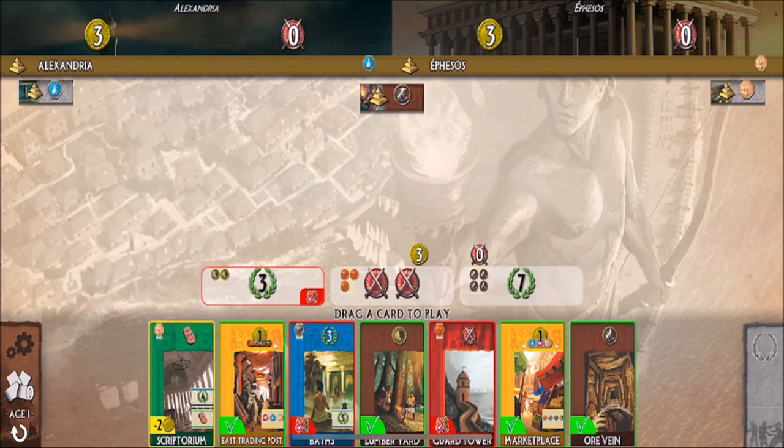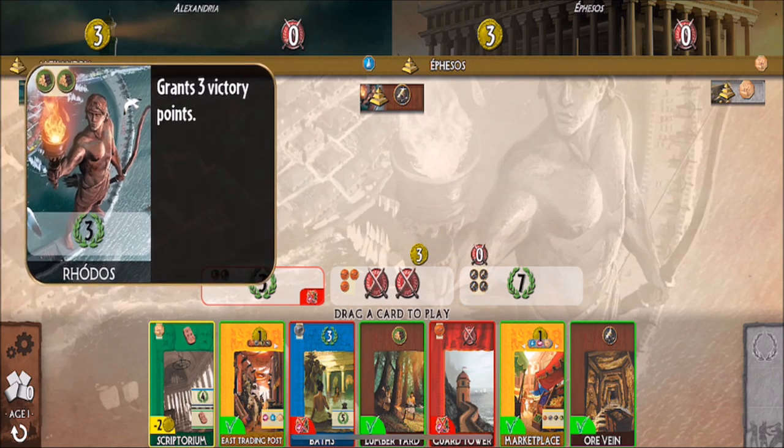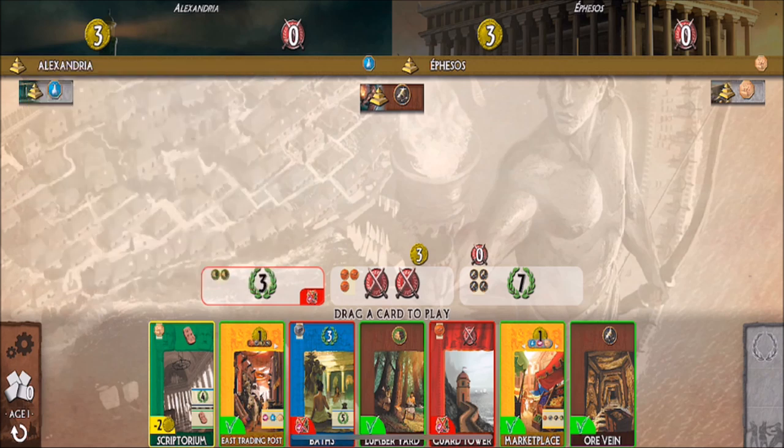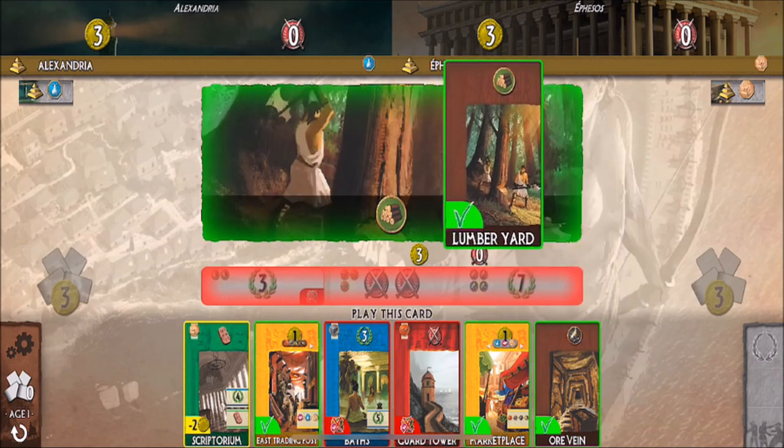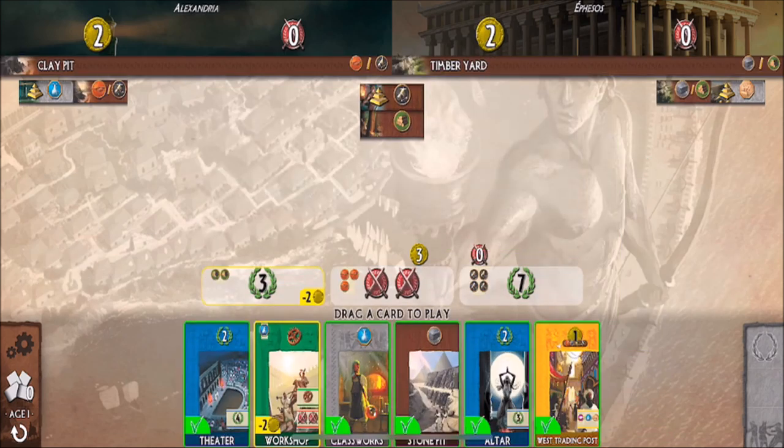For my first wonder stage I need two wood — it grants three victory points. The upper left-hand corner shows the cost to build it. To build a stage of a wonder in this game, you have to discard a card. So I'm going to play the Lumberyard — the very middle card — drag that up here, and now I pass my cards to the next player and receive some cards from the other player. The computers are in the upper left and upper right corners: Alexandria and Ephesos.